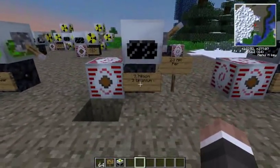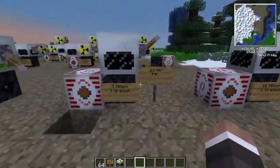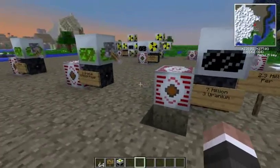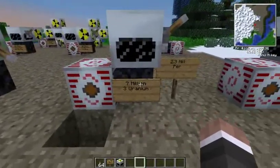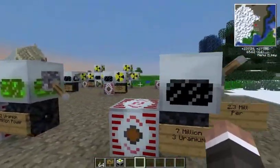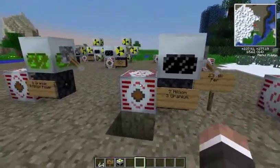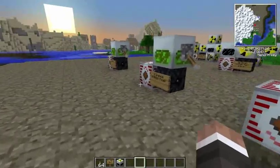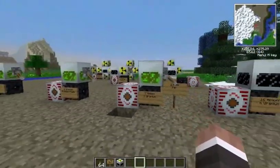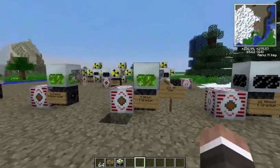Three uranium is going to give you seven million power, at 2.333 repeating million for each piece of uranium. So it's more effective than the two million per piece of uranium in the previous reactor. We're going to flick that on — you might notice it's going just a bit faster, not too much at the moment compared to the other one, but still it's a better bang for your buck.